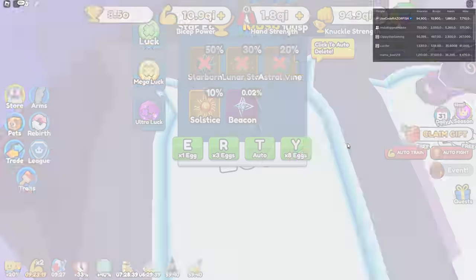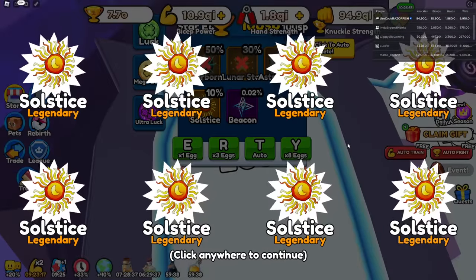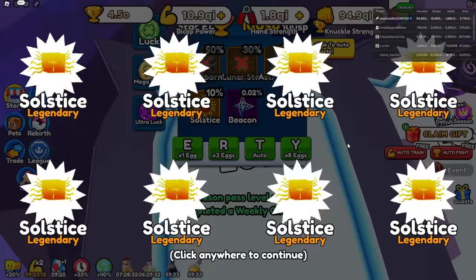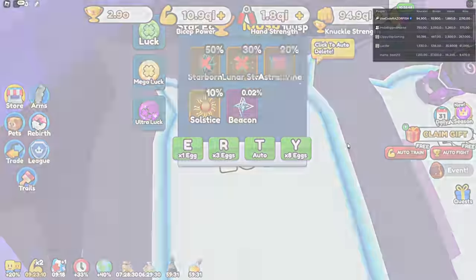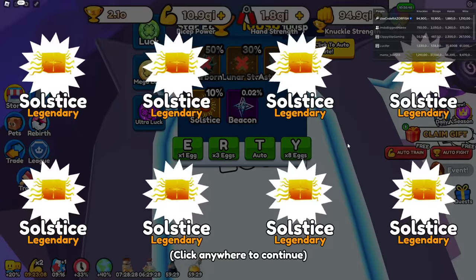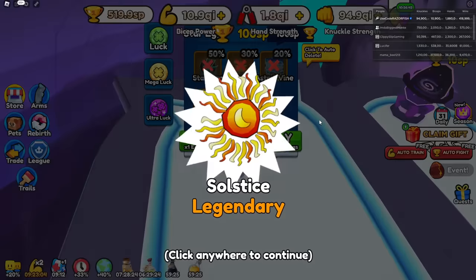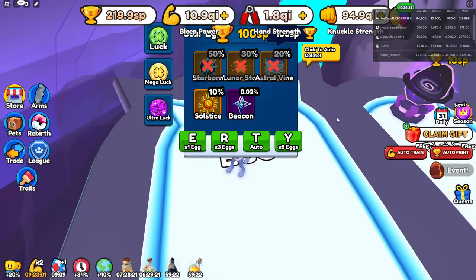I just noticed we could get health kits in this world too. So if you're ever auto grinding World 6, you're going to be getting a lot of health kits as well. Oh my gosh, I'm about to run out of wins. No way - I ran out of wins and no beacon.